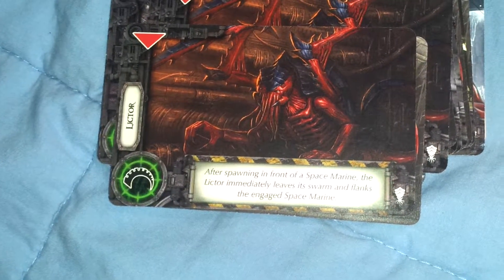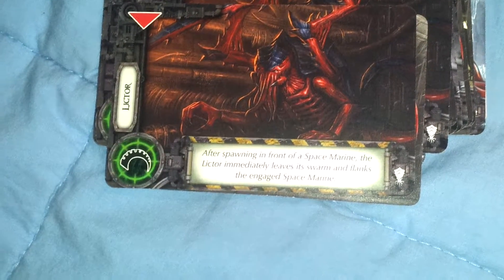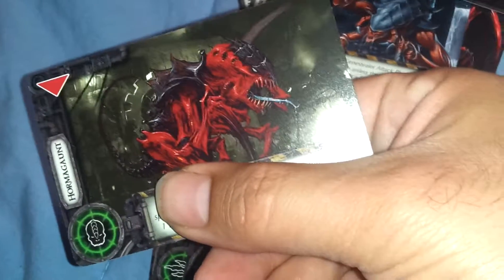Just different Tyranids. Here's a different one: after spawning in front of a Space Marine, the Lictor immediately leaves its swarm and flanks the engaged Space Marine. So as soon as it comes out, it jumps to your back. Isn't that wonderful? I'll leave that one a surprise on what that one does. So it adds a little bit of variety — spice of life — to the bug hunt.